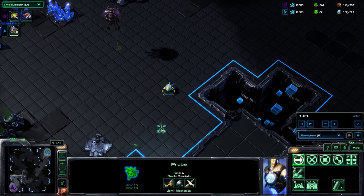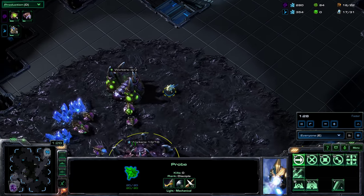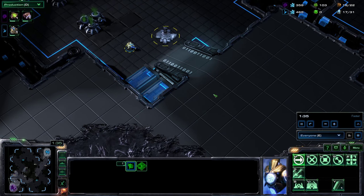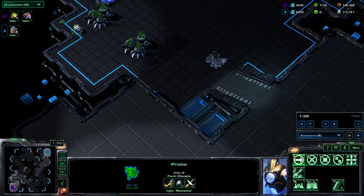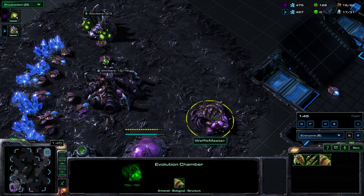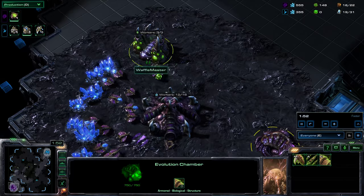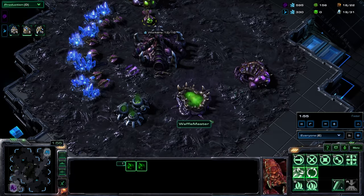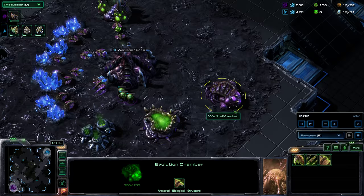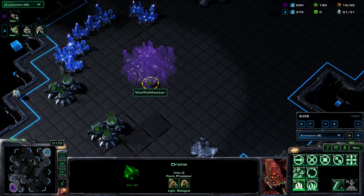I'd expect Zerg to have a hatchery done by now, but there's no sign of that. Spmos is getting in to have a quick scout and sees what he needs to see — he sees the gas being mined. From that you'd expect speedlings; you expect the speed upgrade to happen pretty sharpish. The evo chamber is a little unusual before a hatchery, but I don't mind an early evo chamber.